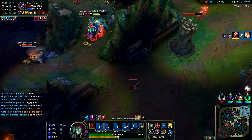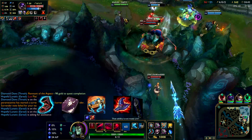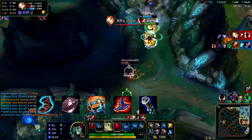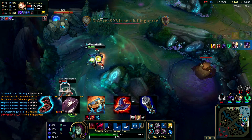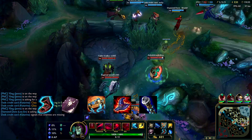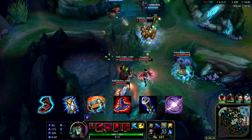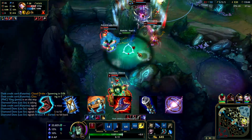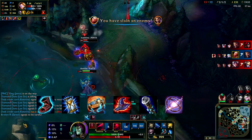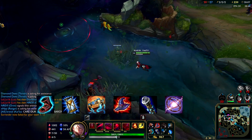Now let's see the full build. You rush full CDR, then build Protobelt, Rabadon's, and Void Staff — these 3 items are the absolute core of Vladimir's damage. If you're ahead and finish it between the 20th and 25th minute, that's when you can literally 1v9. Even if you're not ahead, with these 3 items you can one-shot squishies with your full combo. After that I usually go for Spellbinder and Zhonya's, depending on how the game is going and the enemy team composition. Spellbinder gives movement speed to close the gap on squishy comps, and Zhonya's lets you survive while your W is on cooldown.